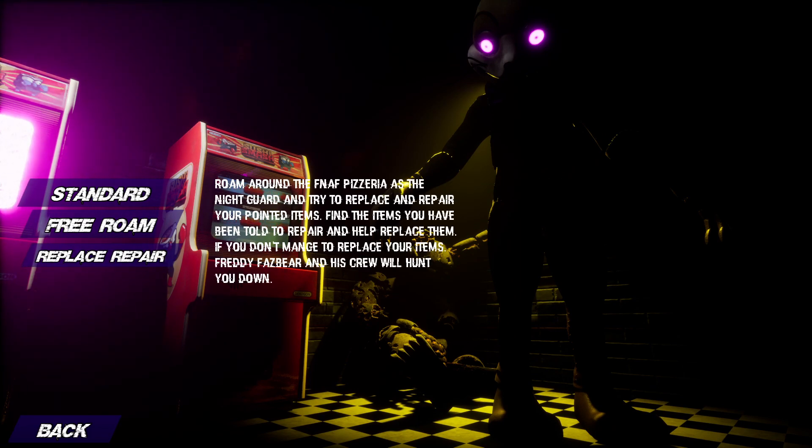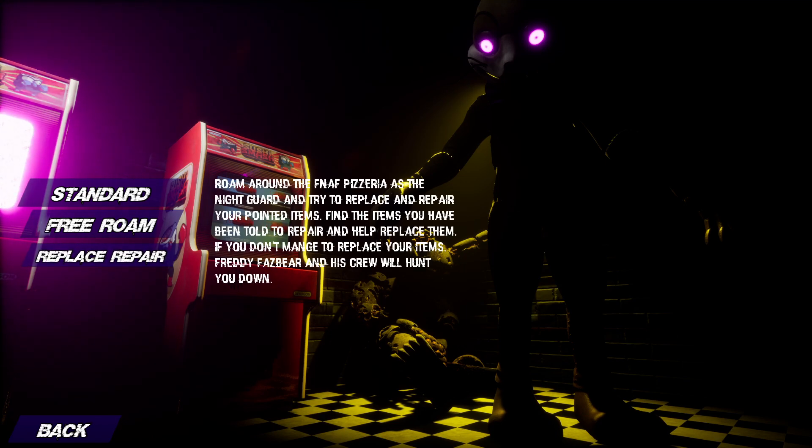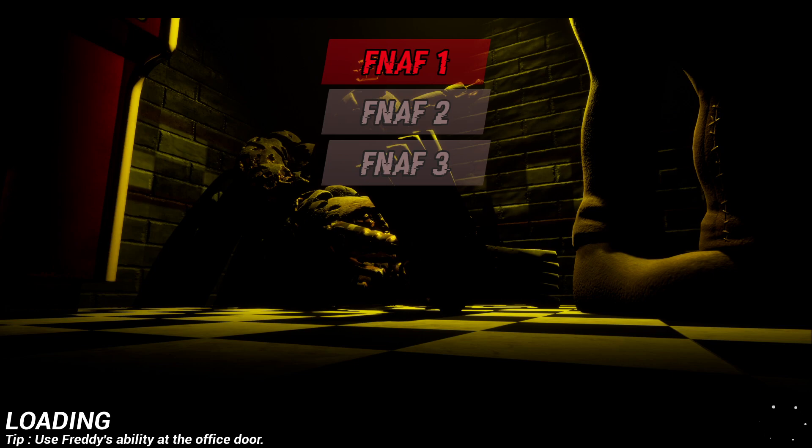It says: roam around the FNAF Pizzeria as a night guard and try to replace and repair your pointed items. Find the items you've been told to repair and replace them. If you don't manage to replace your items, Freddy Fazbear and his crew will hunt you down. Let's try that — though I don't think it's actually in the game. He added the icon, but I don't think the mode is actually there.